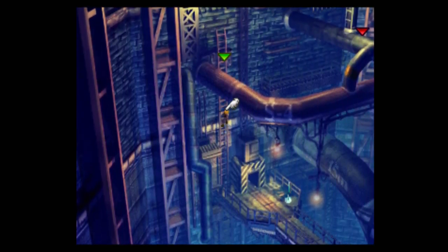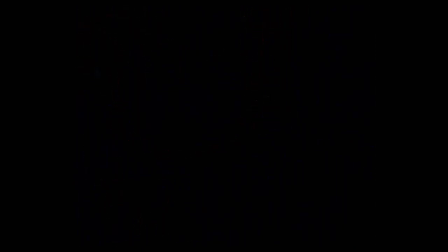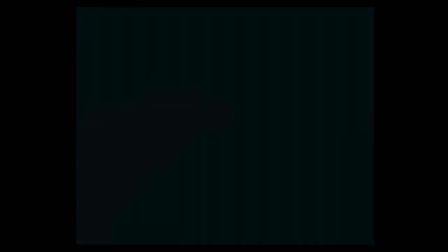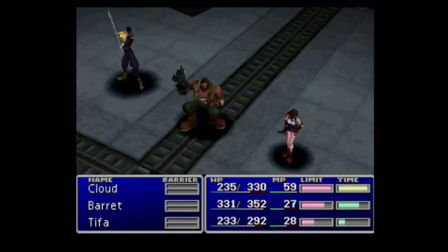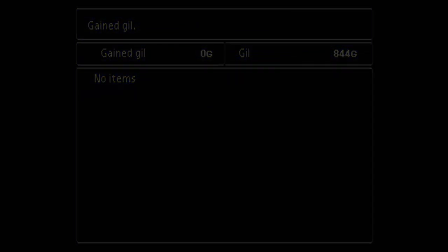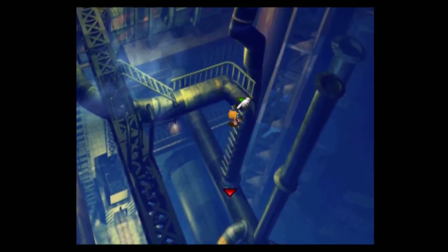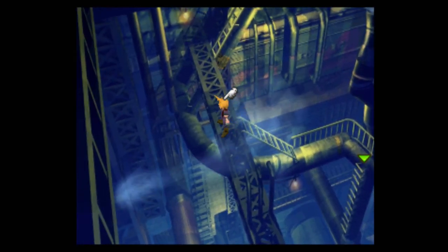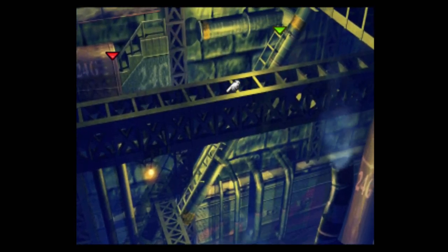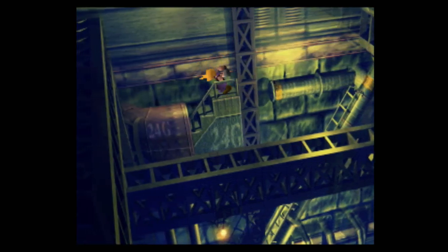In the early game you can't quite one-shot enemies, but in the mid-game you get really strong and essentially one-shot enemies with group-target spells. Cloud has 24 magic, so if you equip Cloud with Lightning materia you might be able to one-shot enemies with Lightning All. Cloud does have a higher magic stat than most characters in the game besides one other.